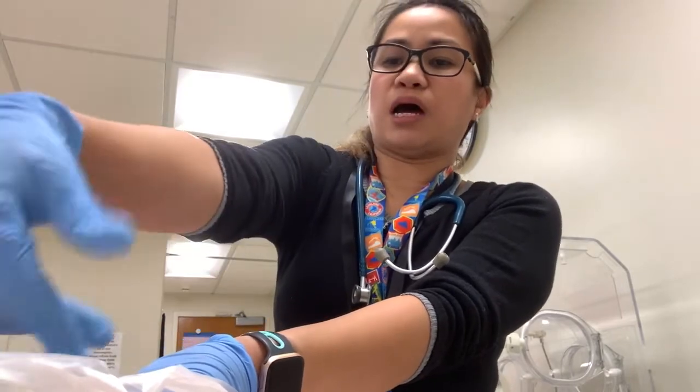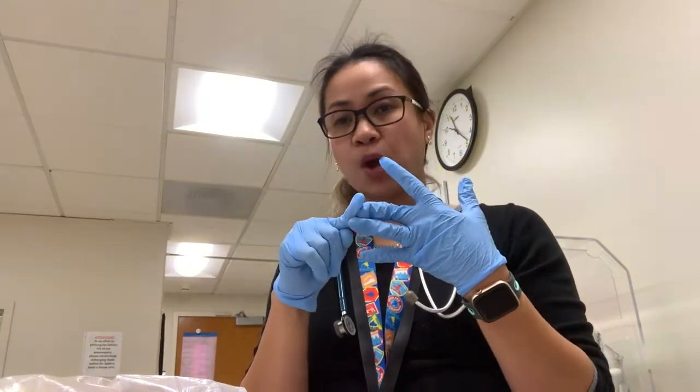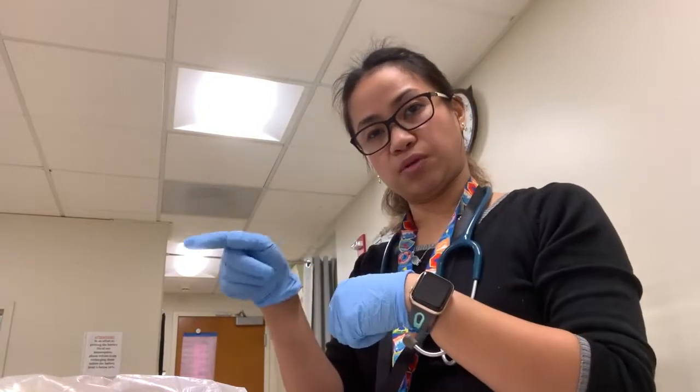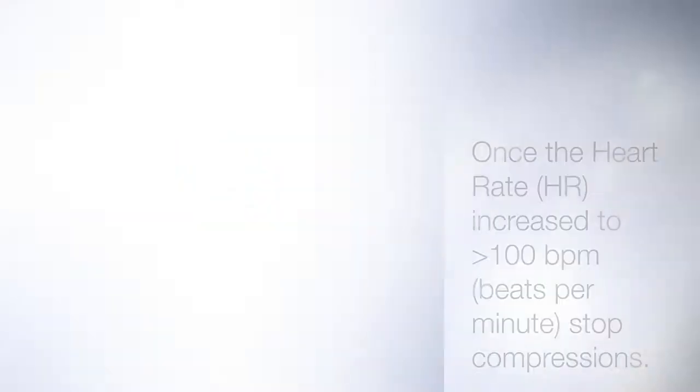Move to the head and do compressions backwards to allow room for the UVC insertion. To summarize the compressor's job: when they say baby's out, click the apgar timer. Once PPV starts, put the leads and pulse ox on. After intubation, confirm by listening with your stethoscope. If heart rate is still below 60, start compressions — one and two and three and breathe — then when the UVC is ready, move to the head and compress upside down.